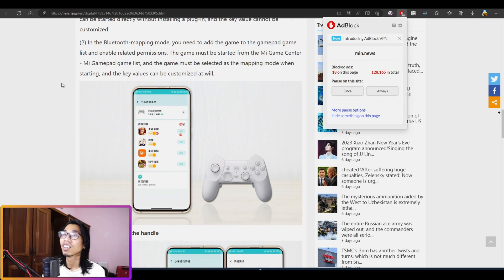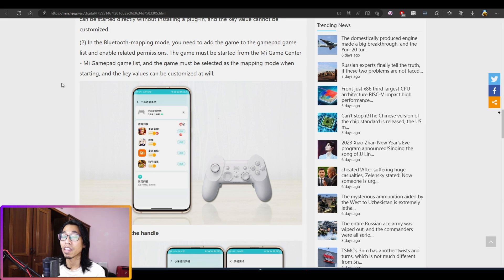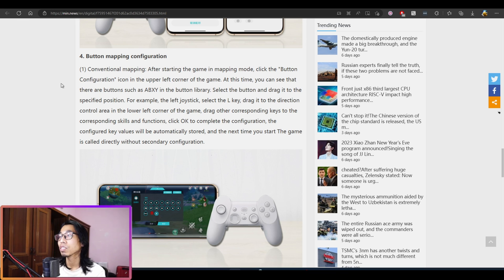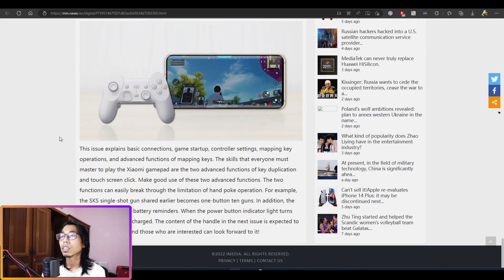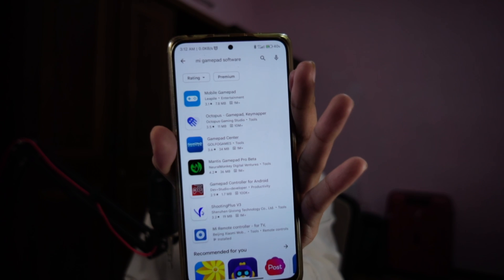If you go to this website, enable an ad blocker because there are a lot of pop-ups. Unfortunately, the mapping software — Mi Game Center — is only available for Redmi and Xiaomi phones. There's no Xiaomi gamepad software for PC or Samsung phones, which kind of sucks.